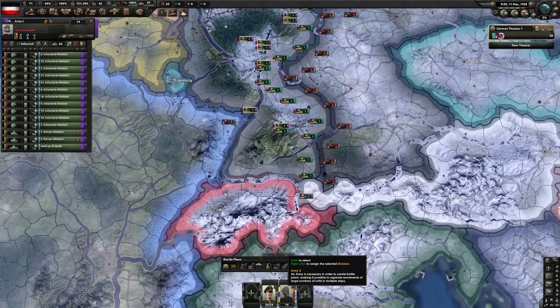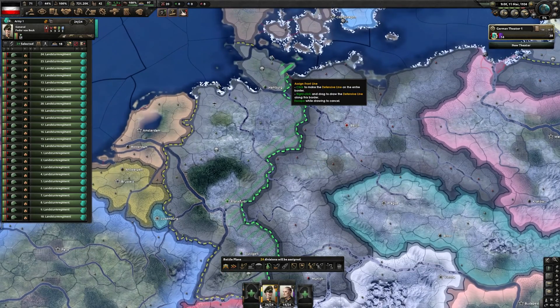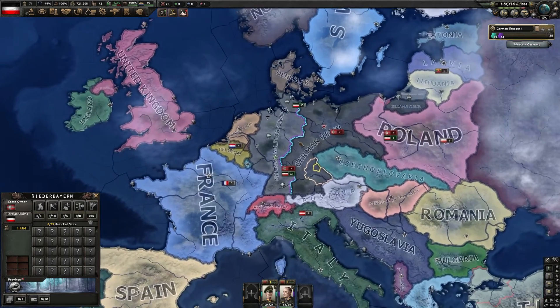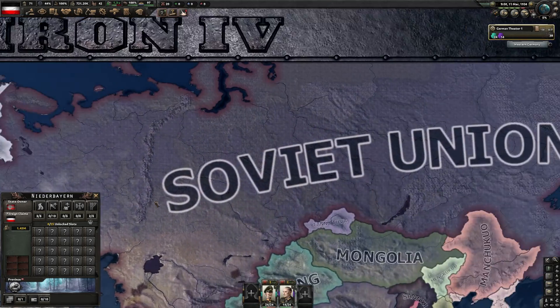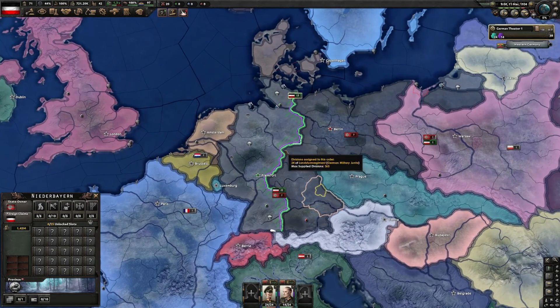We're removing 14 divisions that were there at the start. There's a front line order — you click it and boom, front line — but this gets messy when you have a larger war, say between Germany and the Soviet Union, with 10 armies. Things get messy.